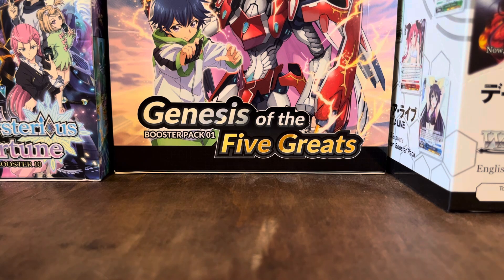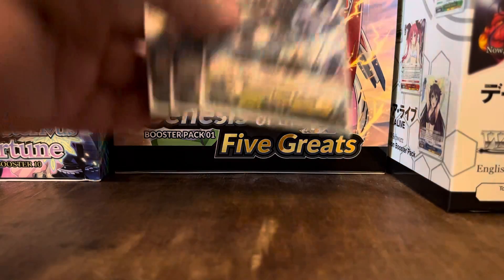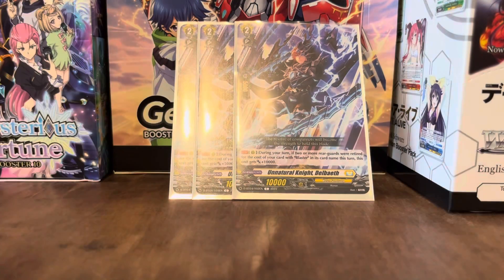Next up, we've got three copies of Unnatural Knight Delbath. During your turn, if two or more rear guards were retired as the cost of a card with Blaster in its card name this turn, this unit gets an extra 10k. Very nice.